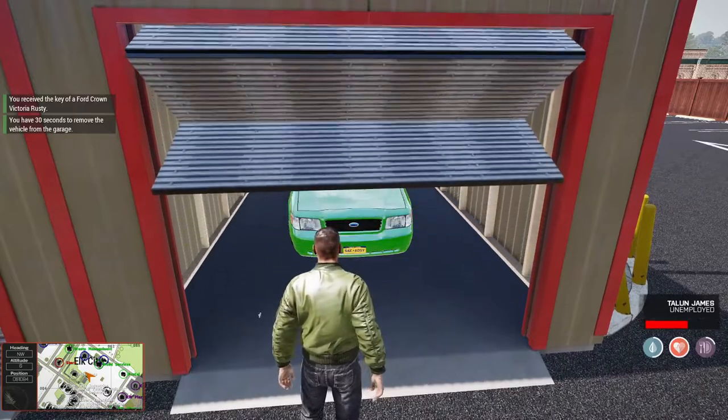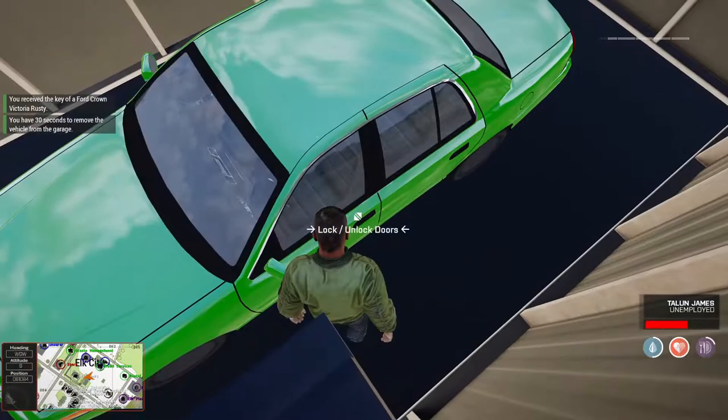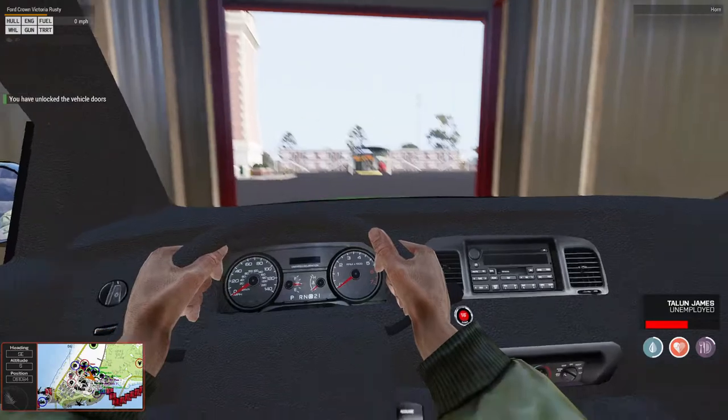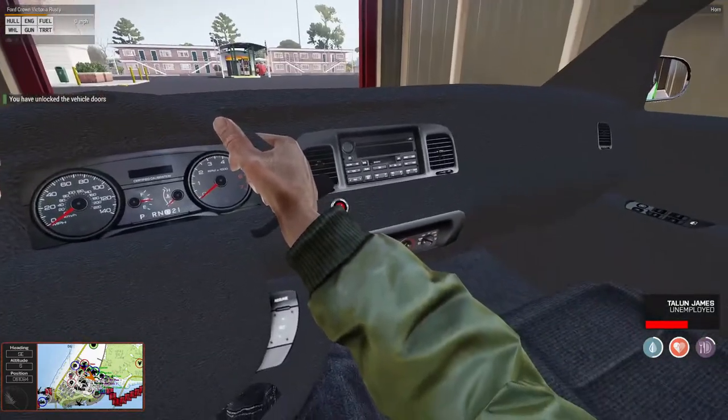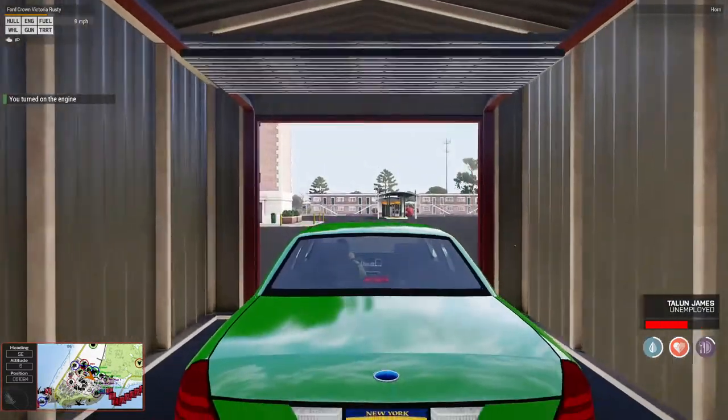Once you do that, you'll have 30 seconds to access it. Your garage door will open. You'll come over here and unlock the door first. Hop in as driver again by pressing space bar. Unlock your locator by double tapping the alt button, selecting ignition, and driving forward.